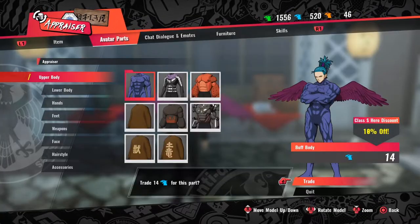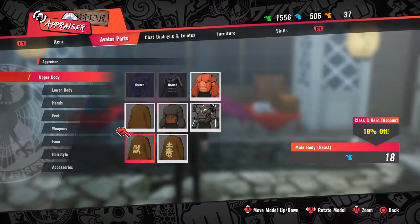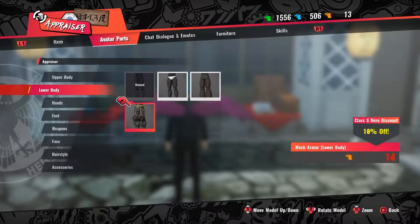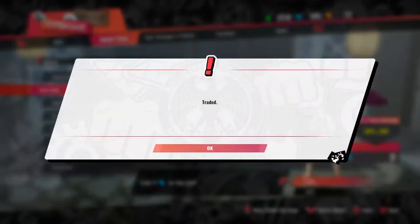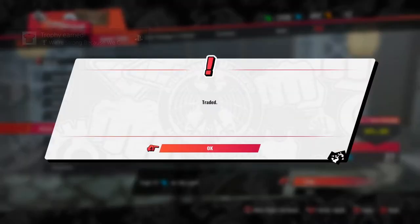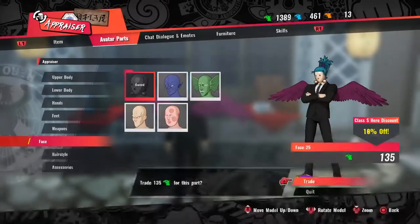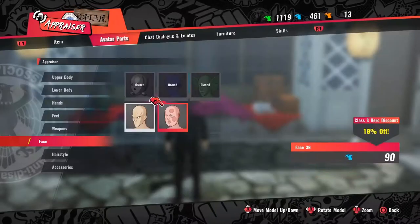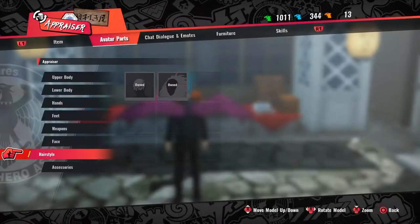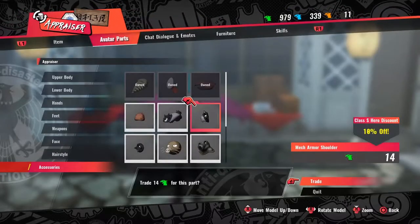You can buy all sorts of things with blue tokens — I got a ton of those. Green chips are the easiest to get. Some of the cooler currency items I didn't have as many of though.